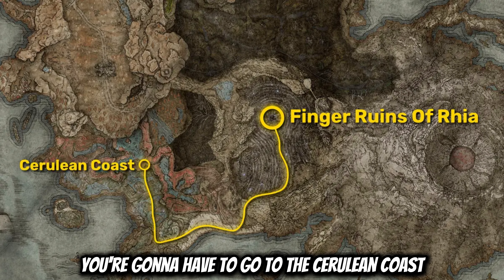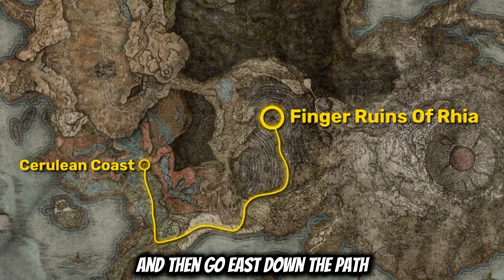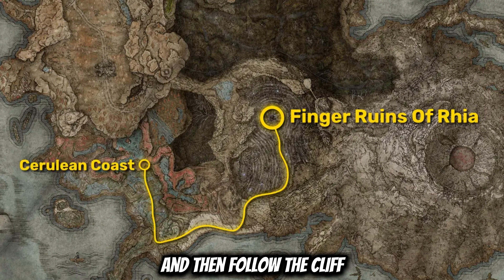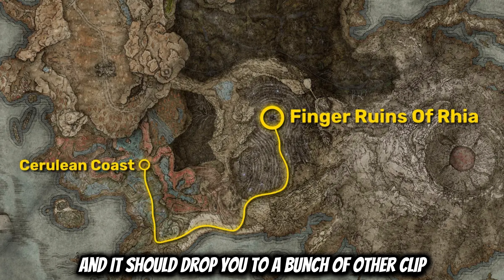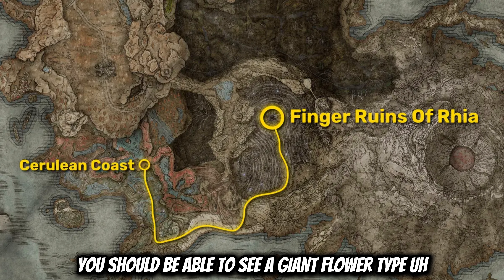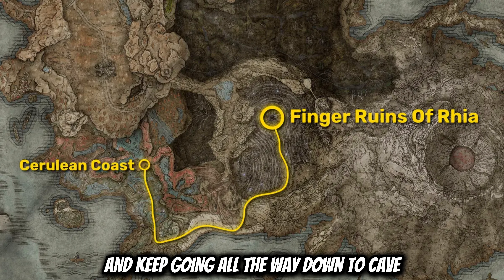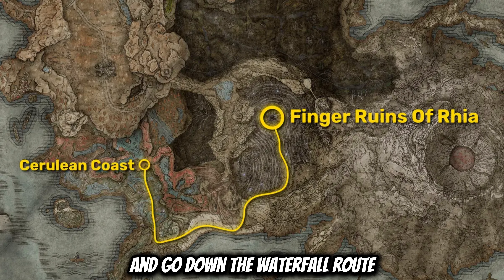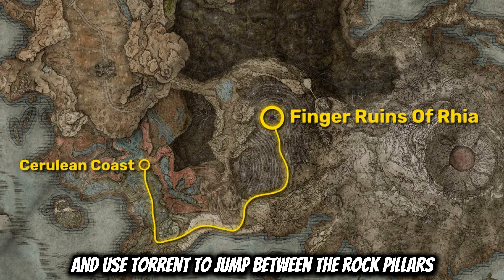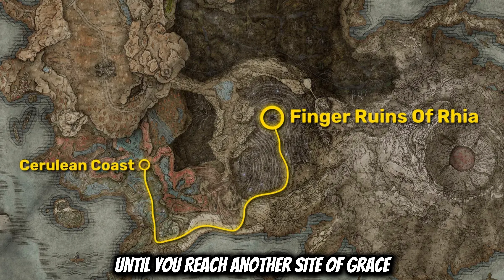For this next part, in order to find this, you're going to have to go to the Cerulean Coast. If you don't know how to get there, travel to the site of grace at Castle Front, then go east down the path. You're going to go past a bunch of monsters and then follow the cliff immediately to your left — it should drop you to a bunch of other cliffs. At the bottom of this cliff, you should be able to see a giant flower-type enemy that's going to be guarding a cave entrance. If you go inside the cave and keep going all the way down, not only will you find a site of grace, you're also going to find a Rivered Spirit Ash on your right before that grace. If you keep continuing through the cave and go down the waterfall route, follow the waterfall all the way and use Torrent to jump between the rock pillars sticking out of the water. Keep going south down the waterfall until you reach another site of grace.